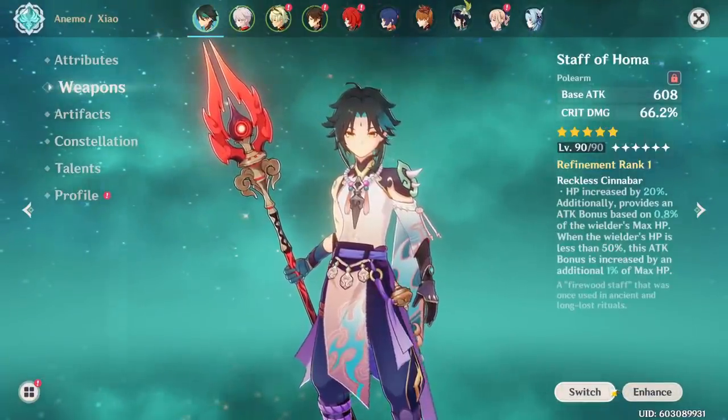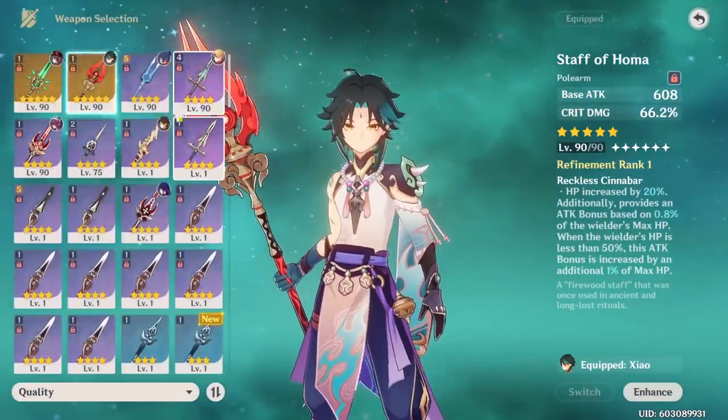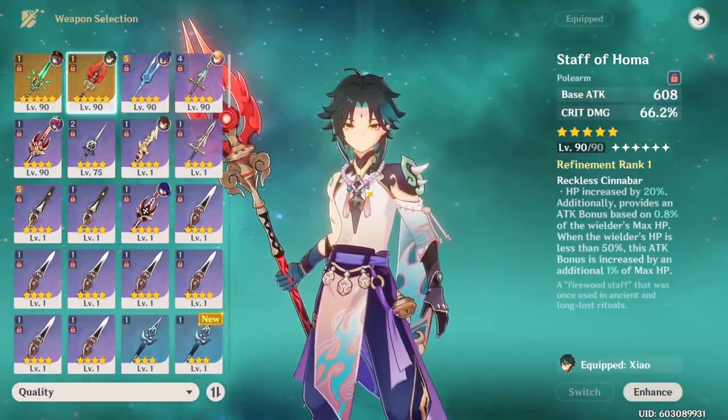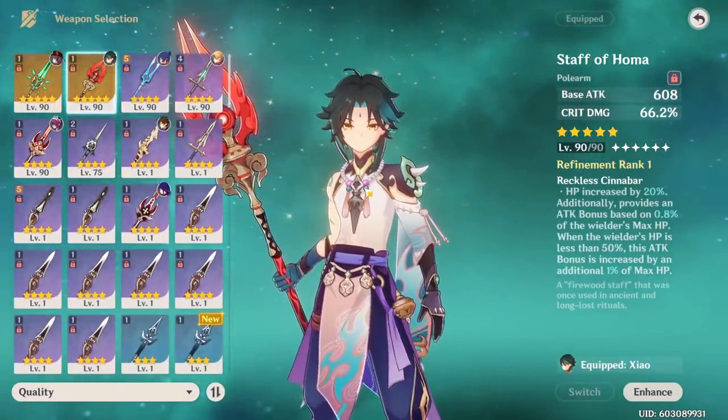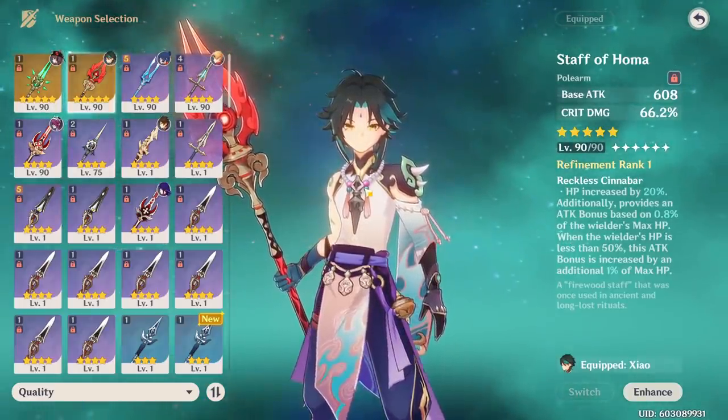In order to do this comparison, the first thing I want to do is look at a good 5-star weapon on a few different characters and compare it to their best 4-star options — the best 5-star versus the best 4-star — and show how much damage increase it gives us, basically to visualize how good it is so you can determine if it is worth your primogems.